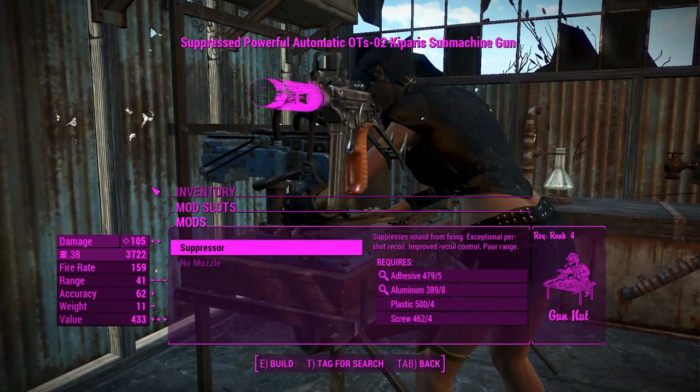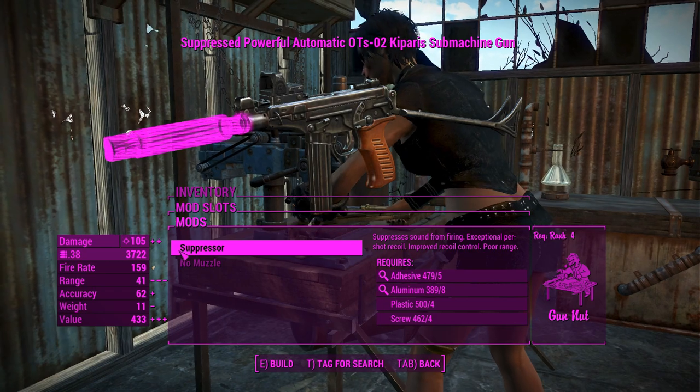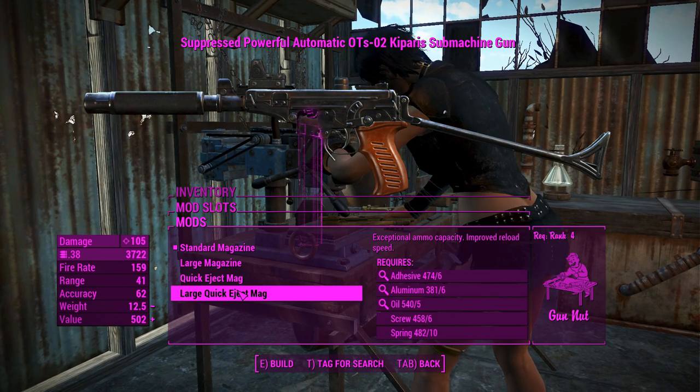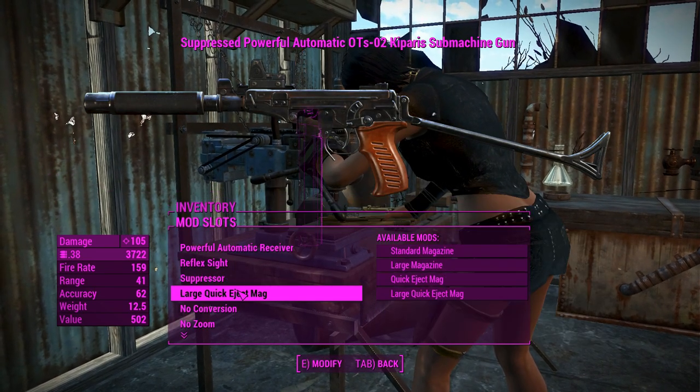For the muzzle slot, we'll definitely put a suppressor on — no reason to explain that again, I've explained that a hundred times — and we'll go for a large quick-eject mag, because again, self-explanatory.